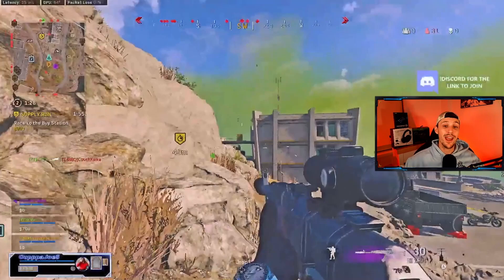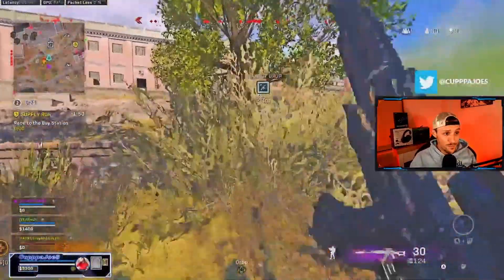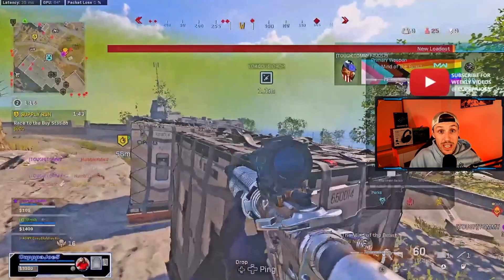I want to talk about this situation. I drop everything to buy a UAV because we don't have loadout but we have enough for UAV — let's get a peek at where people are and understand what we're rotating into to get loadout. I don't like pushing people without loadout if I don't have to. I know this guy's in tunnel — I have no reason to push him. I'll grab loadout first, then push him with a heartbeat and my loadout guns. My teammate went down pushing without loadout, which is a decision he made — I'm not doing that.